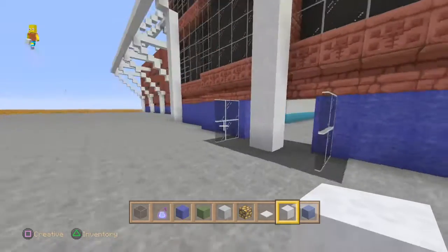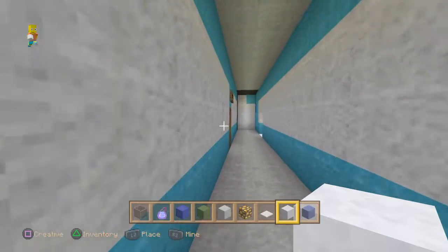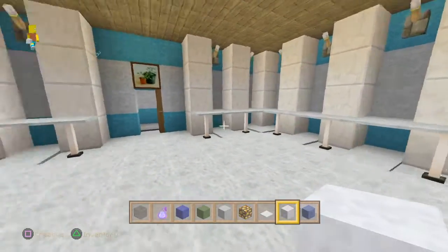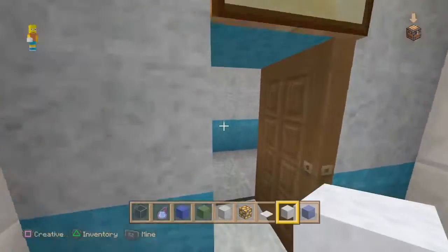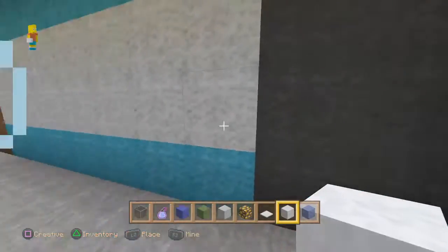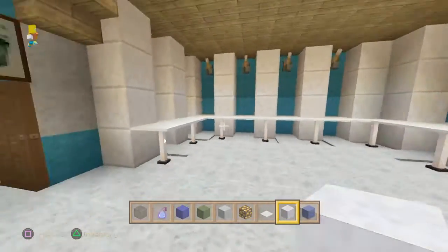We'll start from in here — this part here, the main entrance in. So as you come in, you come in here like this, then you've got the changing rooms. For the home — it doesn't matter what team it goes in here — these are all the same changing rooms. Same down here as well, changing rooms exactly the same guys.